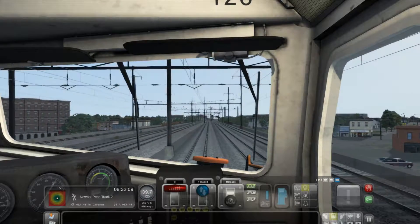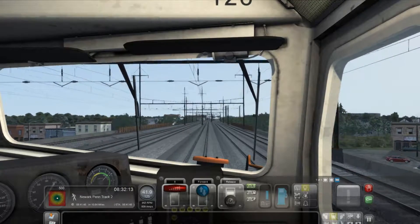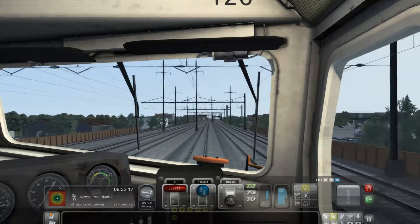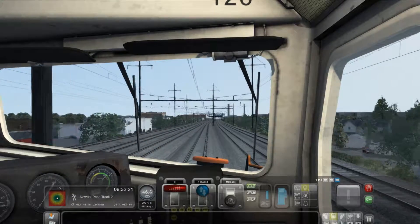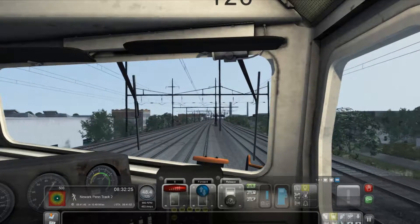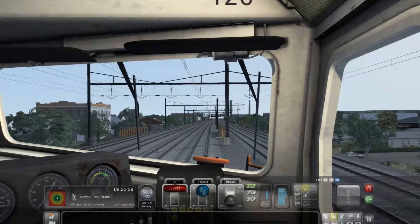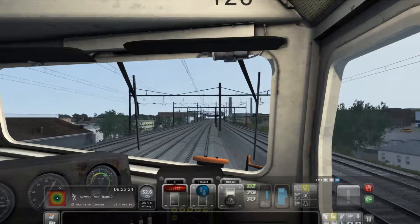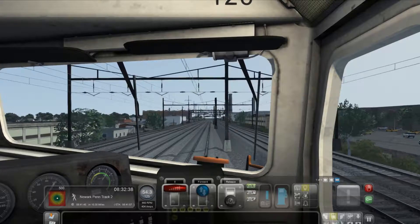It gets frustrating when it's the other way around — say you're trying to slow down, it says you need to get to like 45, but when you hit the 45, it really goes to like 25 or 15. And then it ends up docking your score because of it, which is kind of frustrating because for someone like myself, I enjoy trying to get as close as I can to the perfect thousand points, which is a hundred percent. And when something like that happens, it's kind of frustrating.